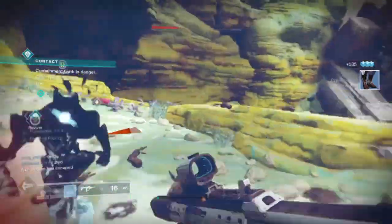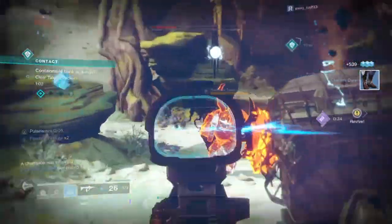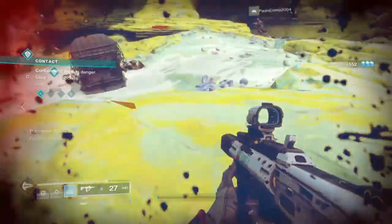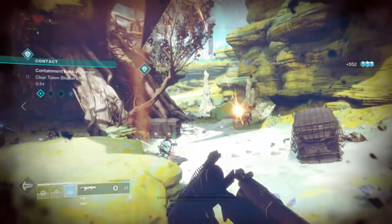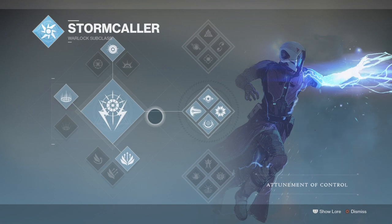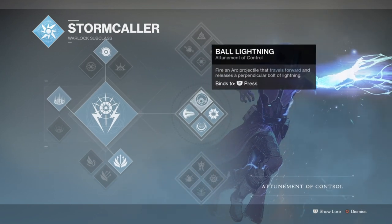For newer or older players, this build will be very helpful for the new content we are dealing with, but also the new dungeon where you'll be below light and will need to survive as long as you can, and the public event as well. The subclass I'll be using today is the Atonement of Control as I believe it's the best for what we're going with, but it has a lot of flexibility for changing around.